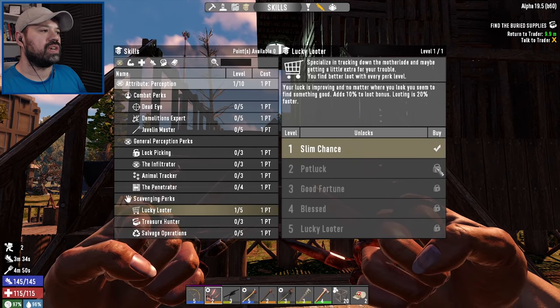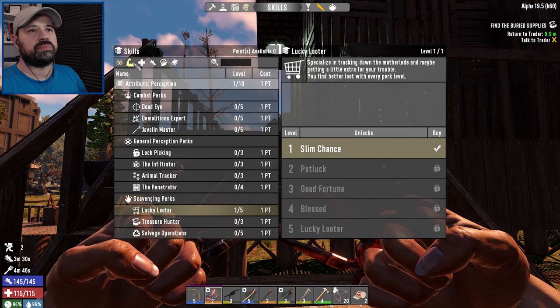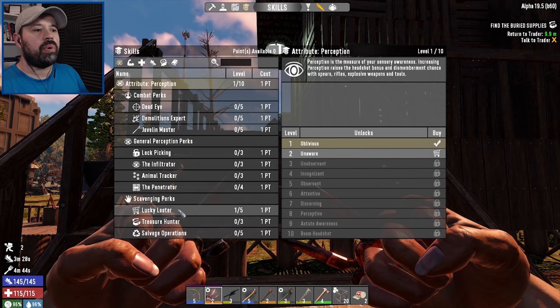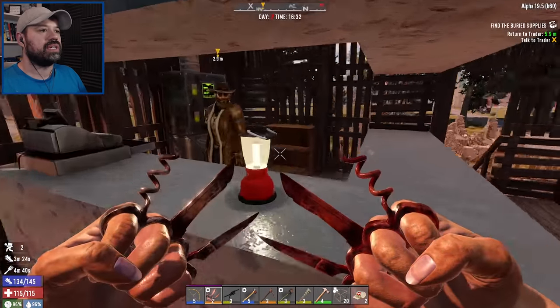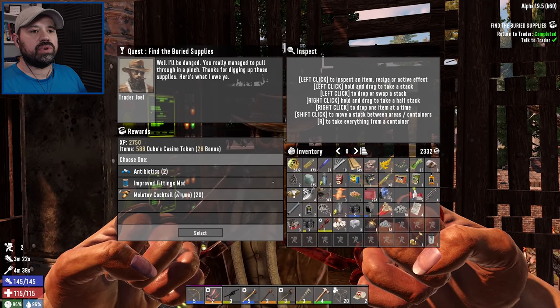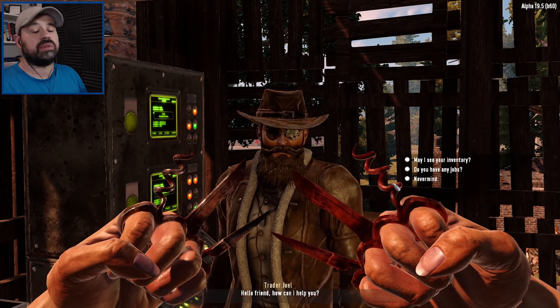We actually have a skill point to spend. Last time we said we might want to put a little more points into Lucky Looter — let's do that. We can't get into level two yet since we need level two Perception, so I'm not going to raise Perception right now, but putting one point into Lucky Looter should already give us a little boost.